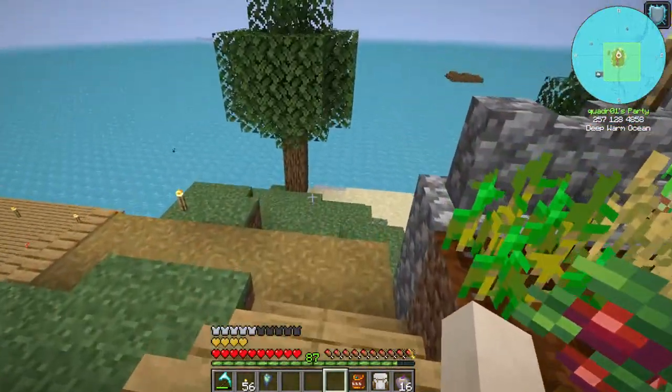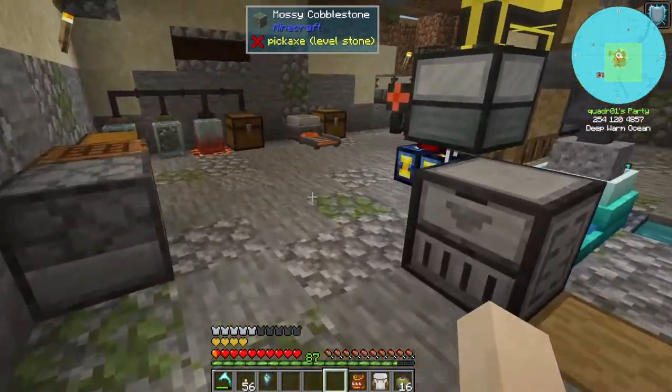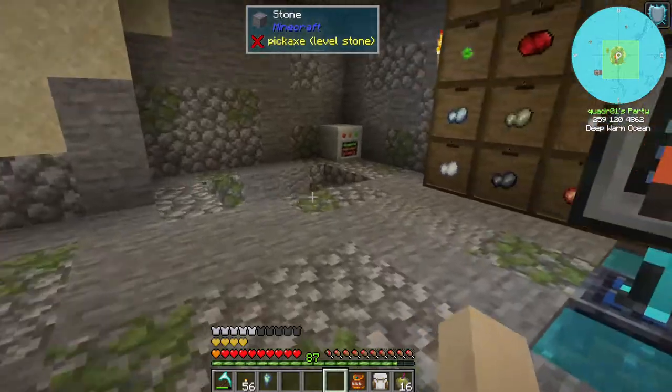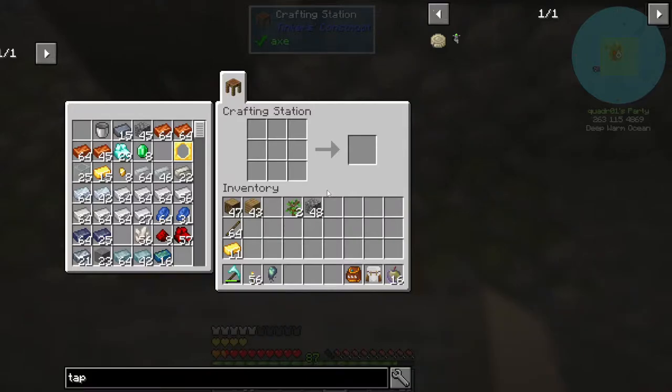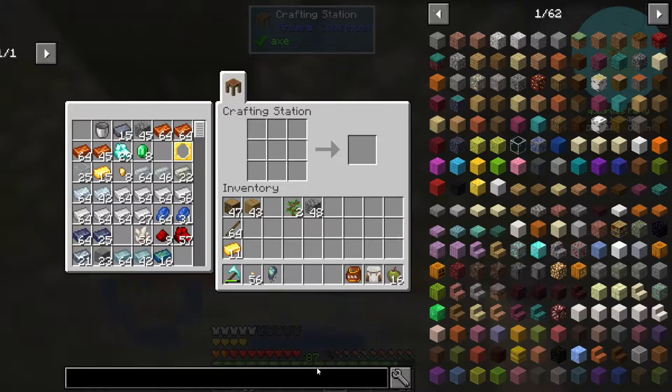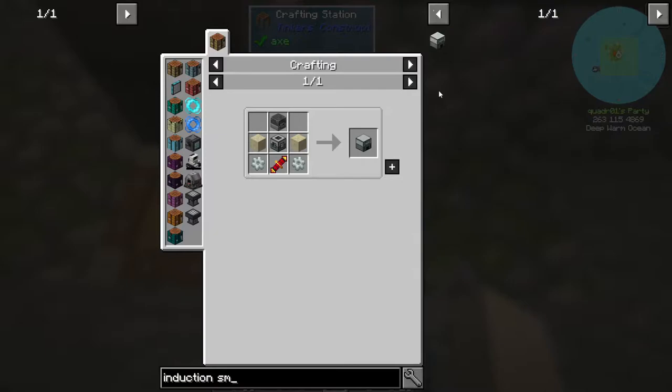Alright, let's get to making the induction smelter. See if we got the stuff. Got the right stuff. There we go. Two sand — a blast furnace.